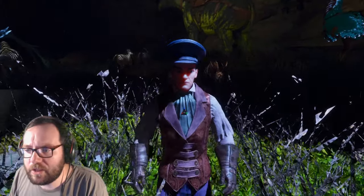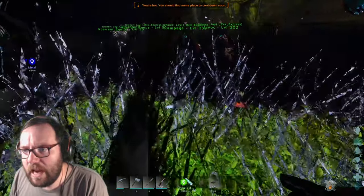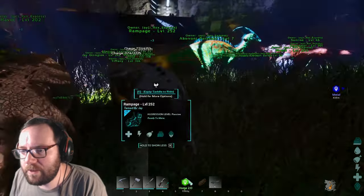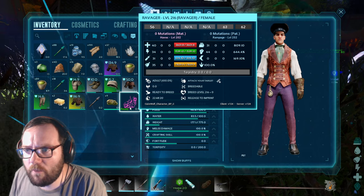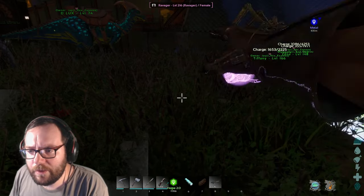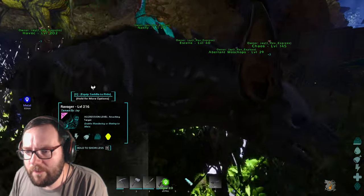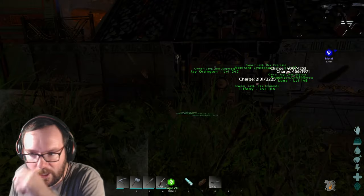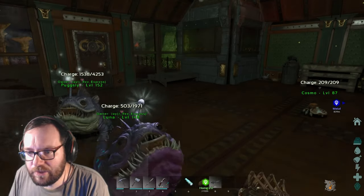Welcome back to another episode of ARK Aberration Ascended. Last time we tamed a female Ravager named Havoc and started breeding imprinted versions. We got one with perfect stats — 40 points into health and 44 into melee. The Dino Ball mod had an update but she's fully imprinted and ready to go. We'll name her PF just in case we do any breeding or mutations. That's our fourth Ravager.